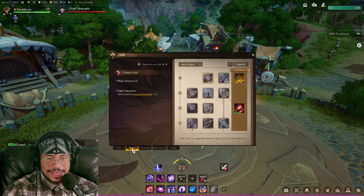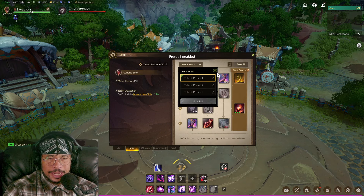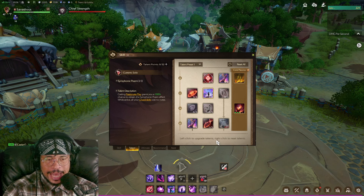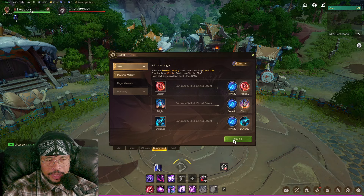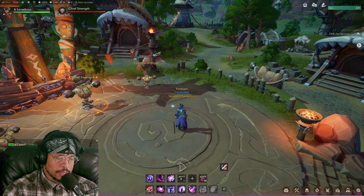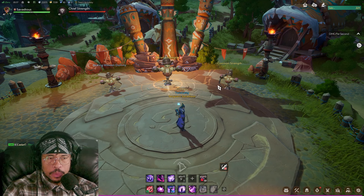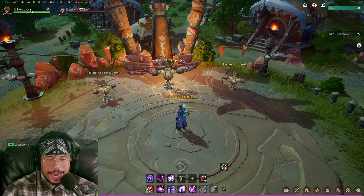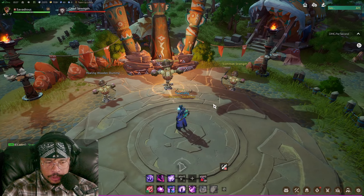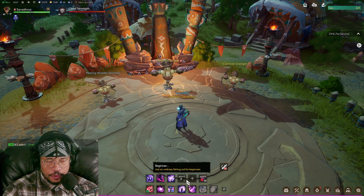We exit combat and I've set the talents that our viewer told us to set. We got all these talents set up, and I'll go with a macro. I was about 1000 DPS before I took this guy's advice. I like to just play and have fun, but let's see what this build actually does. We're just going to spam this and hit 3 and 4 when they're off cooldown.